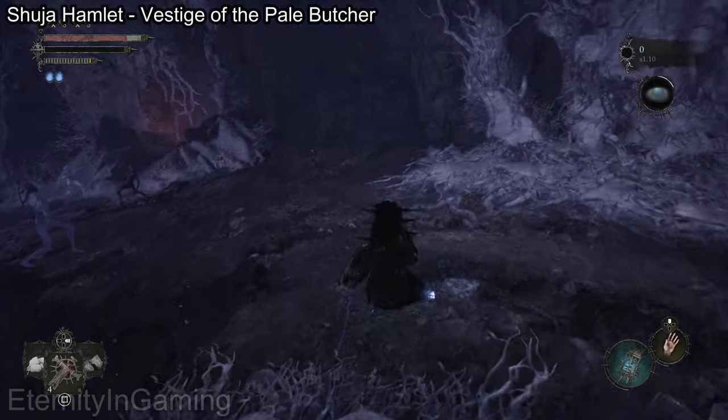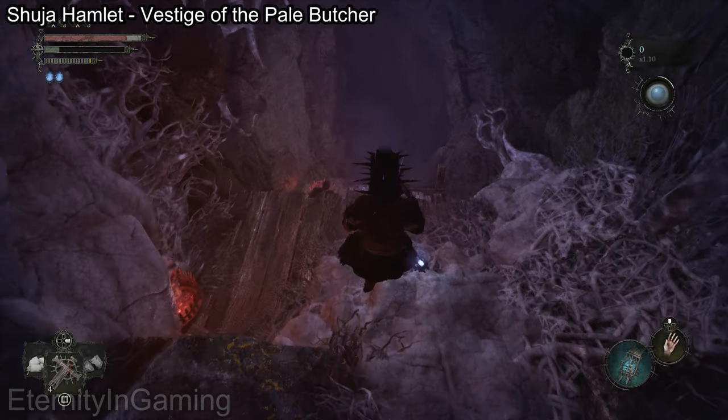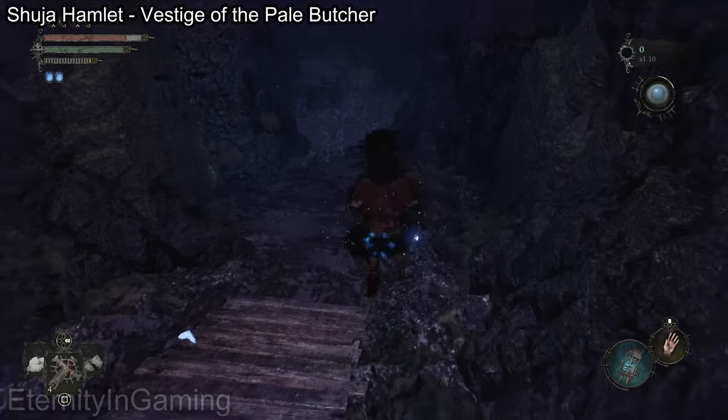Careful right here — something tried blowing up on me, seemed like a little dude fly at me or something. Anyways, run down here. You'll notice like a little red glow; it's a dude I can talk to right here.